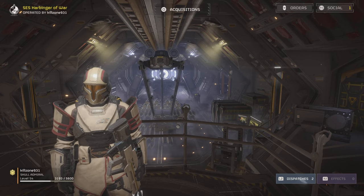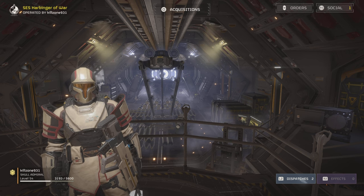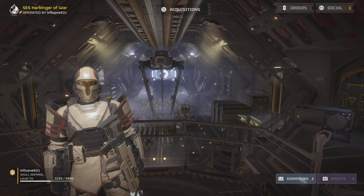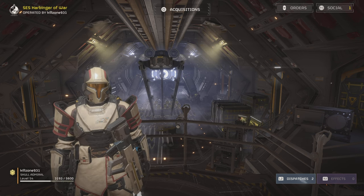What is up people and welcome back to another video. Today I'm going to be reviewing the R36 Eruptor in Helldivers 2. This is the new explosive bolt action sniper rifle that's part of the Democratic Detonation Warbond. It's totally OP, meh, and it's going to break the game.